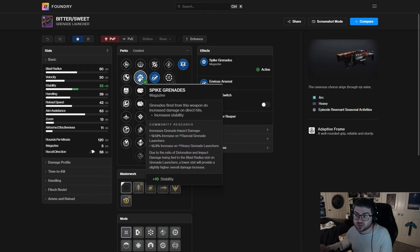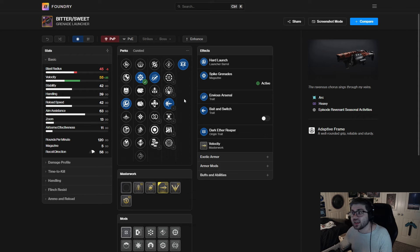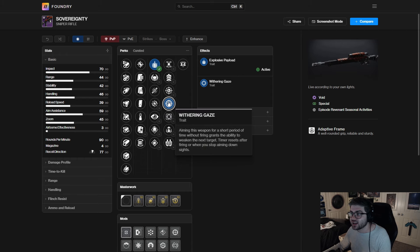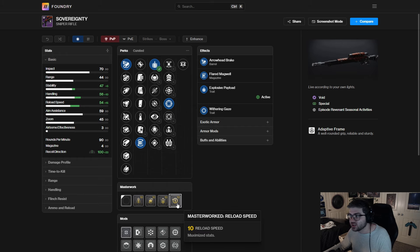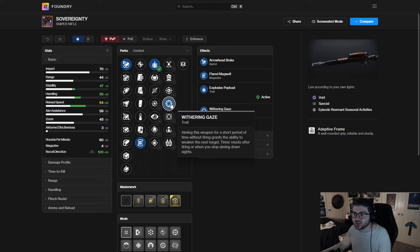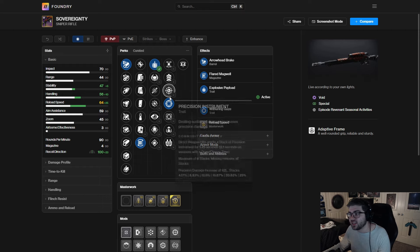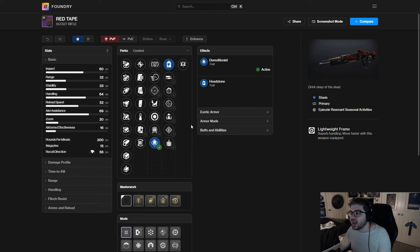For the Bittersweet: Bait and Switch, Envious Arsenal, Spike Grenades, and Hard Launch to increase velocity with a velocity masterwork — I genuinely believe this might be the DPS meta and I'll probably make a separate video on it if I get this roll. For the Sovereignty, I'll just go Withering Gaze and Explosive Payload to make sure I can land the shot — Arrowhead, Flared Magwell, reload speed — just a pure utility role to apply the weaken.